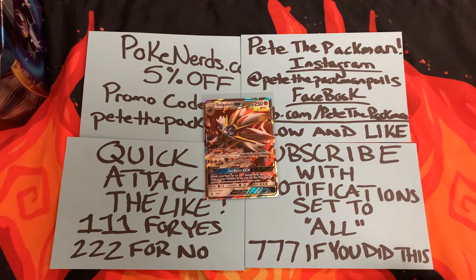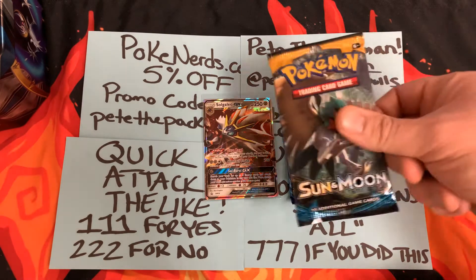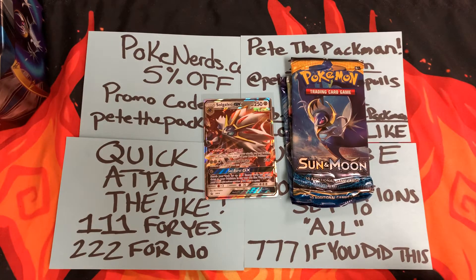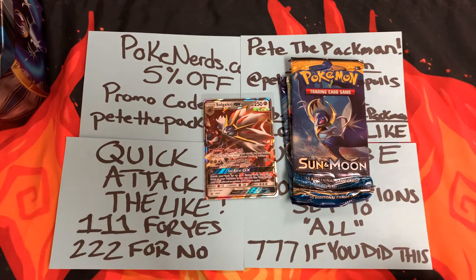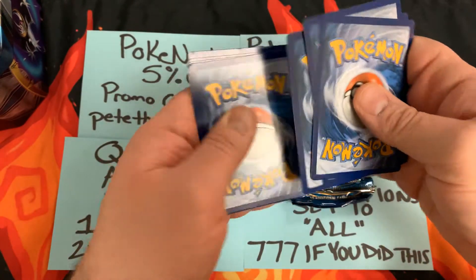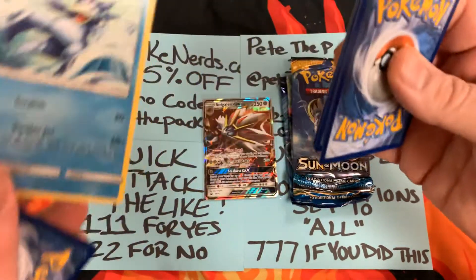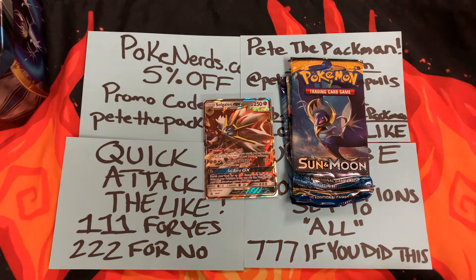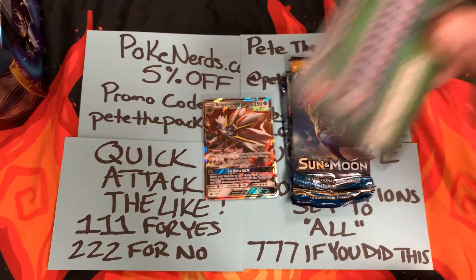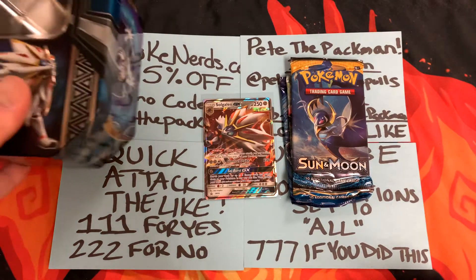Let's get this going. We're going to do the Evolutions last. Let's see if we can get a nice Charizard — let's open up some Sun and Moon and see if they give us green packs or white packs. A green one right off the bat, that's great. Let's see what the back card is — we got a Golduck. I'm not going to waste your time with commons, so we'll put those off to the side. Codes will be at the end.